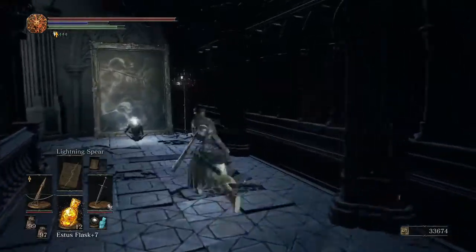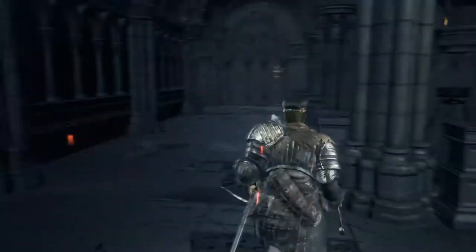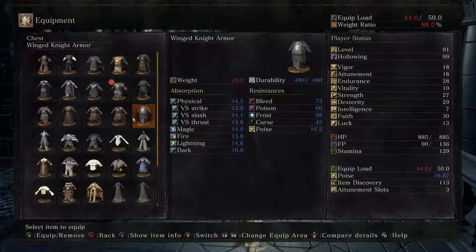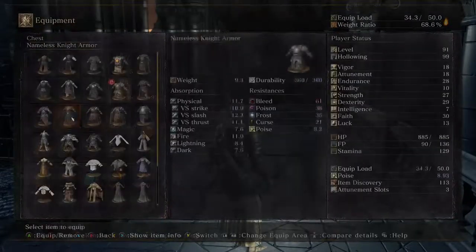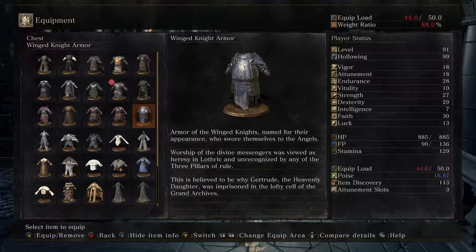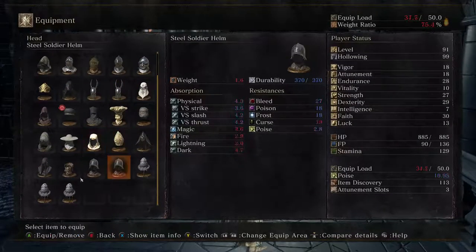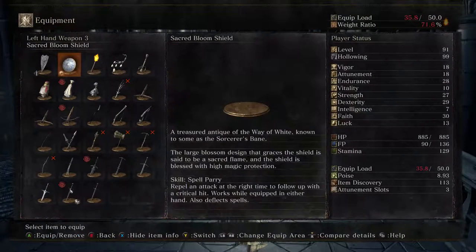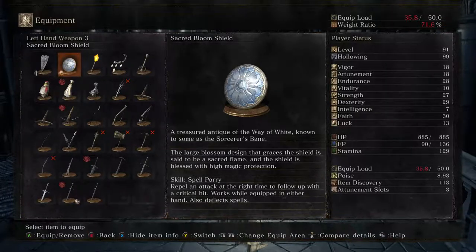Oh — a loose re-wall. Winged knight stuff, okay. Sacred Bloom Shield. Winged knight armor — armor of the winged knights, named for their appearance, who swore themselves to the angels. Worship of the divine messengers was viewed as heresy in Lothric and unrecognized by any of the three pillars of rule. This is believed to be why Gertrude, the heavenly daughter, was imprisoned in the lofty cell of the grand archives. I'm guessing I have to unimprison her at some point. The shield is a treasured antique of the Way of White — known to some as the sorcerer's bane. The large blossom design is said to be a sacred flame and the shield is blessed with high magic protection. It deflects spells apparently.